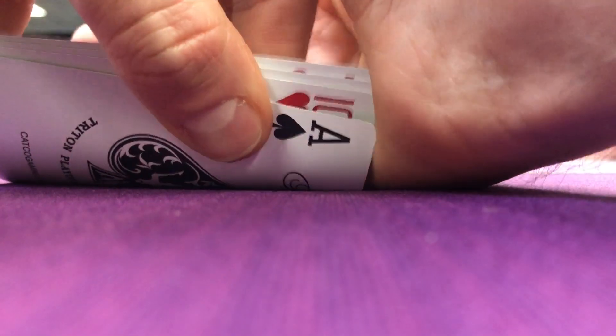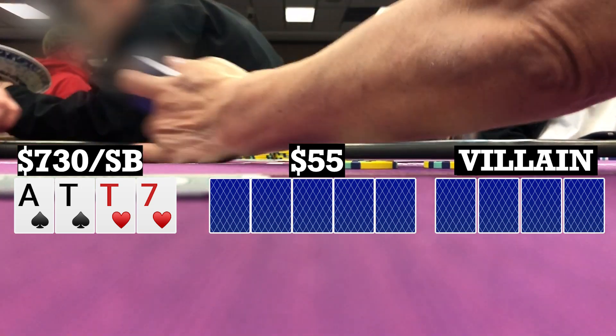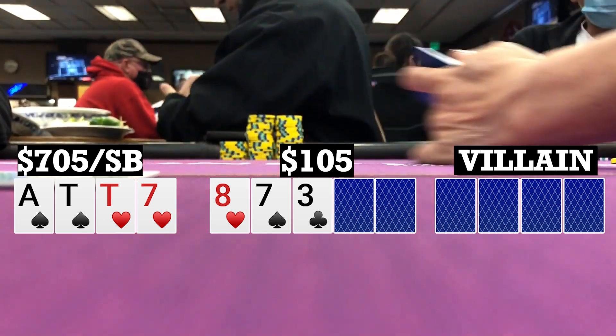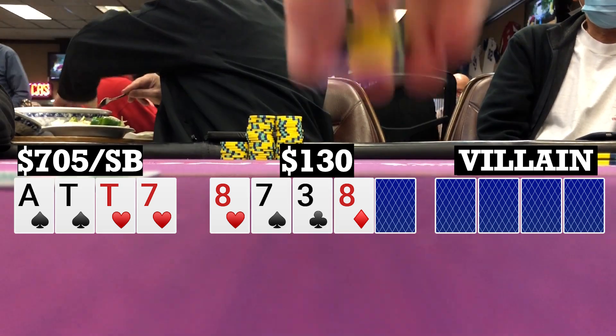Here I look down at ace-10-10-7 double suited in the small blind. There's one limp, I make it 25, and only the limper calls. So we're going heads up to a flop. Flop comes 8-7-3 rainbow. I bet 25 and my opponent quickly calls. Turn brings another eight. I decide to check and my opponent bets 25, and I make the call.